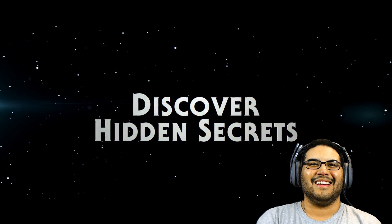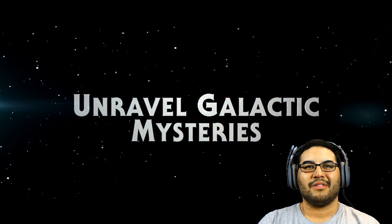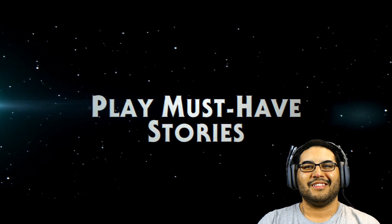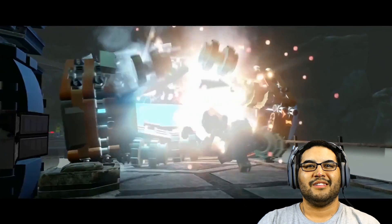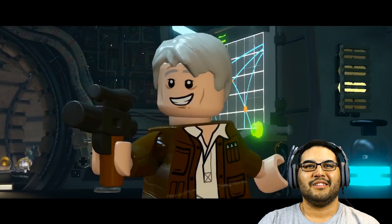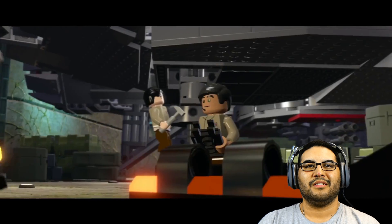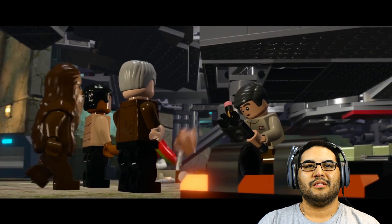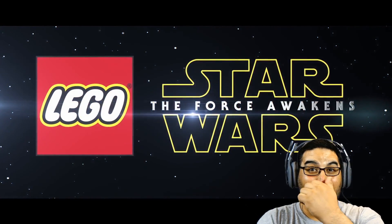Discover hidden secrets. We need the location of the Resistance base. Unravel galactic mysteries. And play must-have stories for any Star Wars fan that you can't play anywhere else. Featuring all new dialogue from The Force Awakens cast. It's about time you showed up. Repair is completed, sir. Just need to load fuel and ammo. And Wookiee Cookies for Chewie. Ha ha ha ha ha.